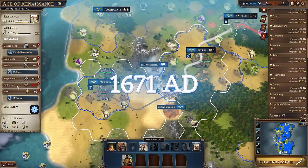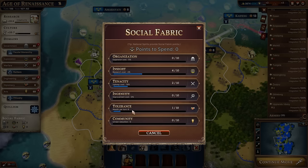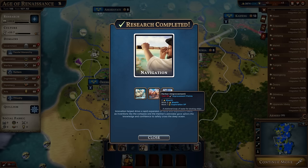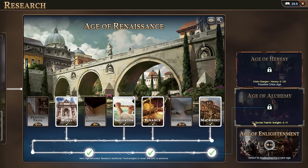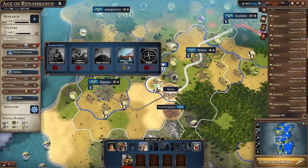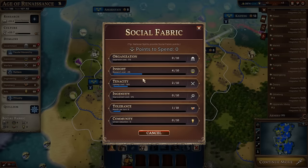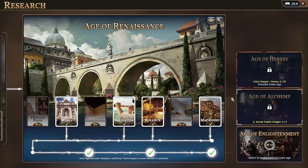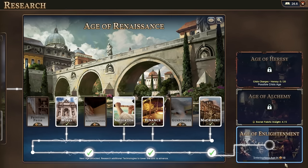I realize I misunderstood the Age of Alchemy requirement — it specifically wants exploration XP at level four of the social insight tree, not just a point in social fabric, which means I would have had to save up my exploration points. The little exploration XP symbol is right there, so it's quite obvious in hindsight. I'll go into the regular Age of Enlightenment — that's fine.